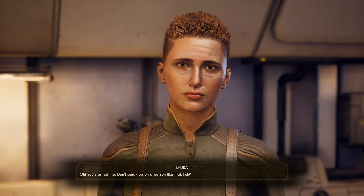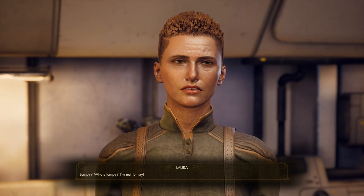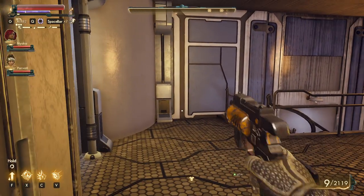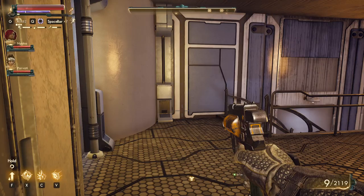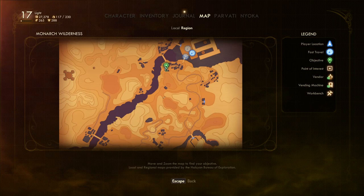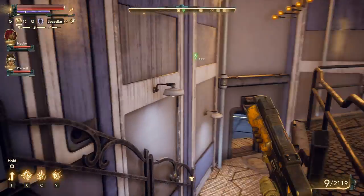So everyone in this town is jumpy. I now know Braxton was doing a delivery outside - he's at the ruins south of Stellar Bay. New quest objective: investigate Left Field Tosball Betting. We'll be doing that. I could also go get a drink before heading out.